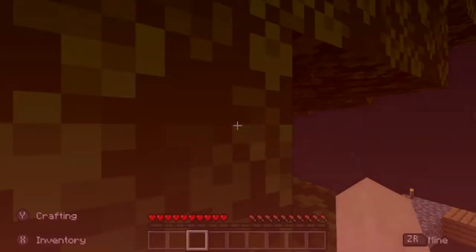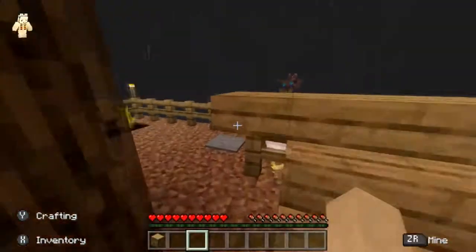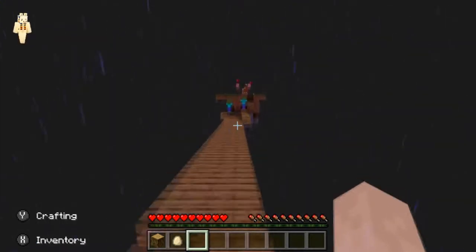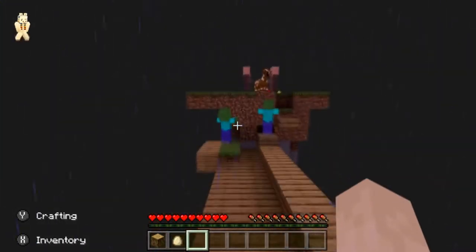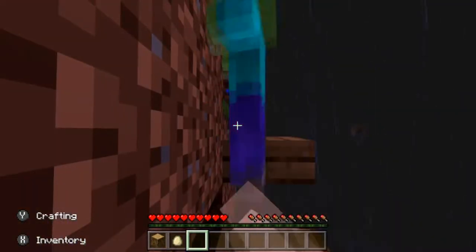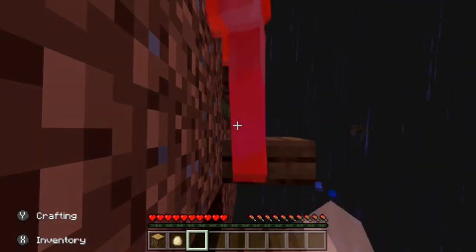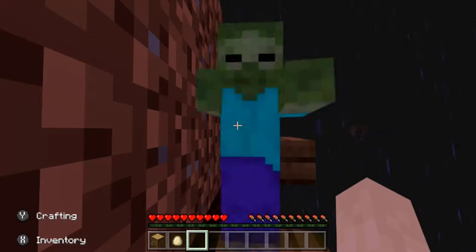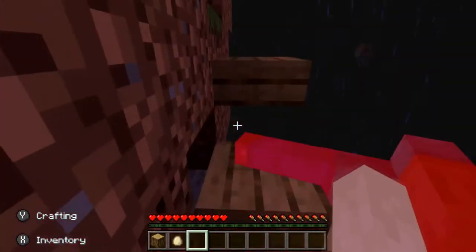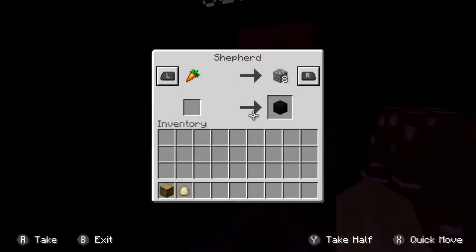I'm dropping frames - that like does a number in this game. Go into your settings, lower your render distance, you don't need a far one for this. Oh, it's settling down. We got a big tree! Now zombies take a lot of hits with your fist. Yeah, they do because we're not using a weapon.